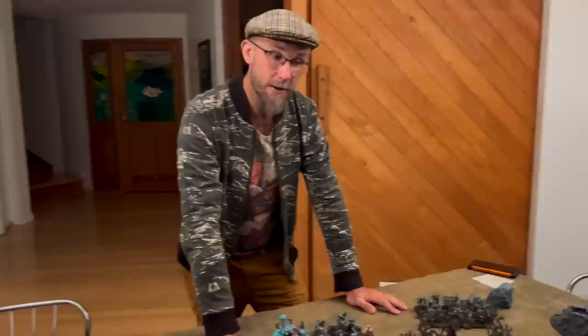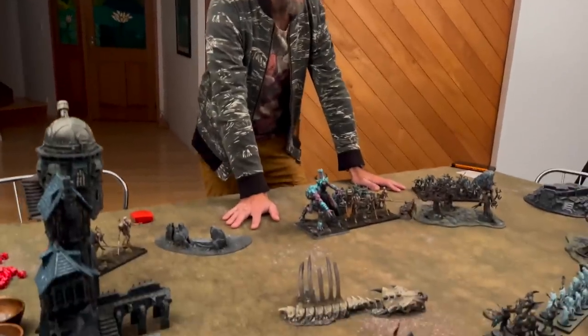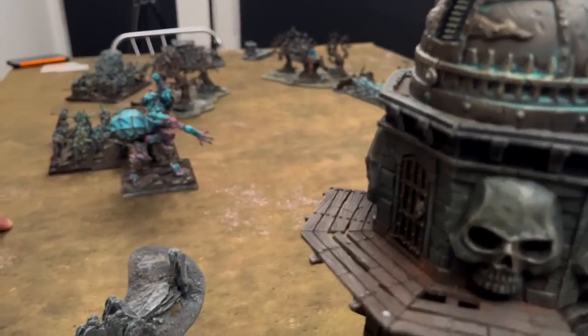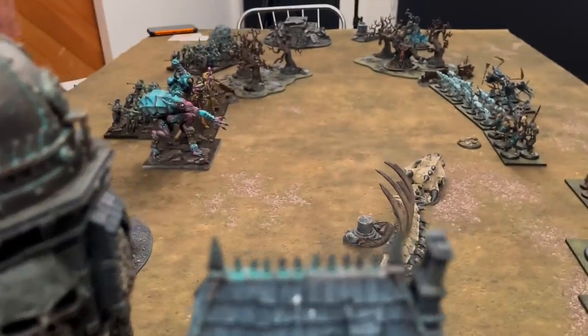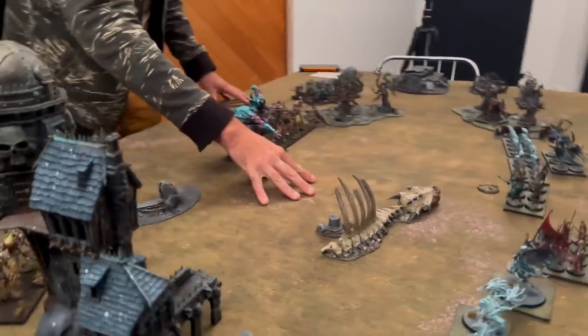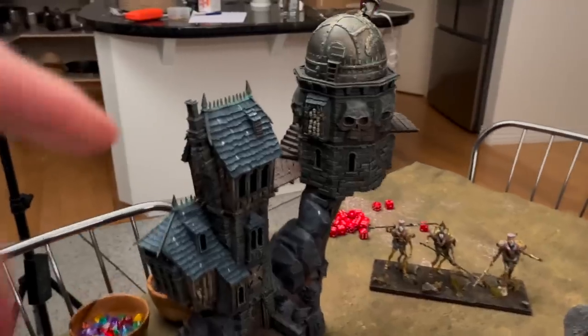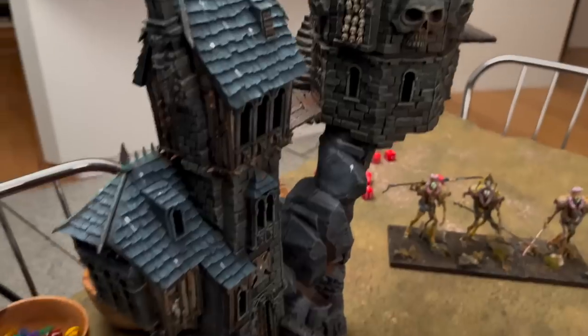So what happens if you get three objectives and I kill you? It'll be three each, I suppose. But if you kill my general before I can get all three, there's no way I can match you. So now we start Round 1. The first phase is the magic phase. If you've got a wizard, they get mana points - one for every 1000 points in your army and one for each wizard. I've got a wizard in a 3000 point army, so I get four mana tokens. I'm not going to cast yet though.